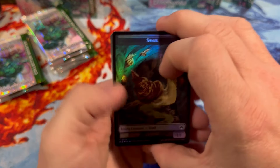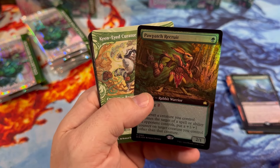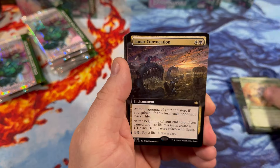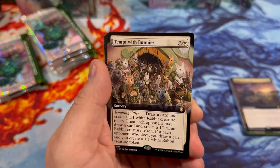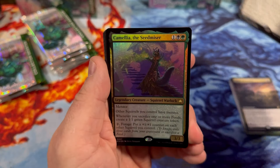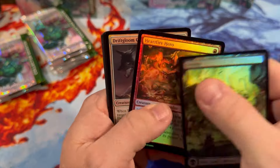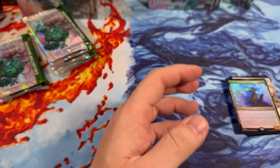Really hoping we can get one of those gold foils so you guys can see one on camera. Paw Patch Recruit — that's one angry bunny. Keen-Eyed Curator, Lunar Convocation, attempt with bunnies — I mean it wouldn't take that many to tempt me, I would want to snuggle each and every one of them. Camellia the Seed Miser, Swamp, Mousetrapper, and the Water Spout Warden.